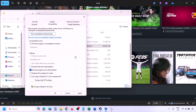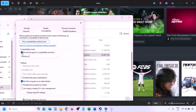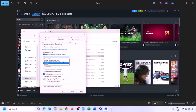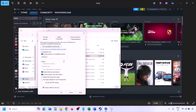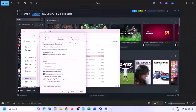Instead of launching the game from Steam, try to launch the game from the game installation folder and check. If still not working, put a check on the compatibility mode box and select Windows 8 from the drop-down option, then hit Apply, click OK, and launch the game and check. Still not working, select Windows 7, hit Apply, click OK, and launch the game and check. Still not working, put a check on the box which says 'Disable full screen optimization', then hit Apply, click OK, launch the game and check.